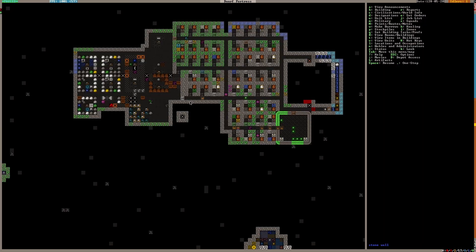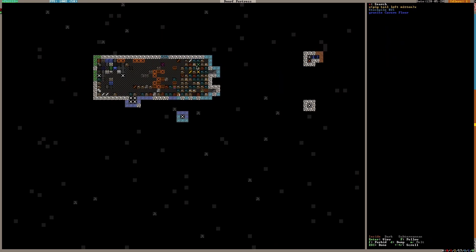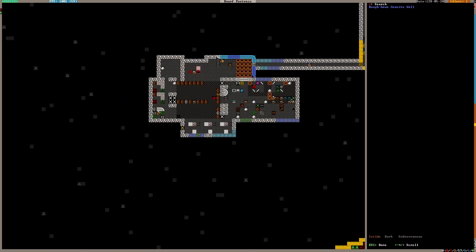The next thing on the list is the clothing issue with it piling up in the stockpiles — all the individual clothes. The first thing I need to do is prevent the tattered clothes from getting loaded in. The way to prevent that is to set it to 'take from links only.' So now they will start loading everything into bins.